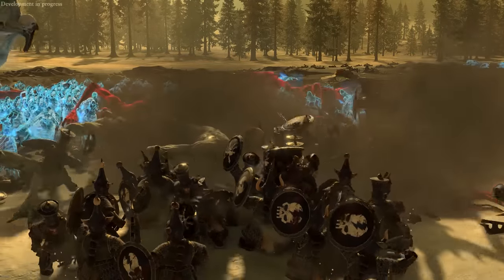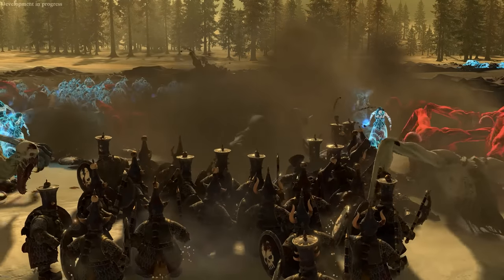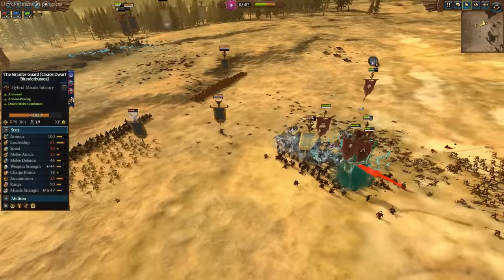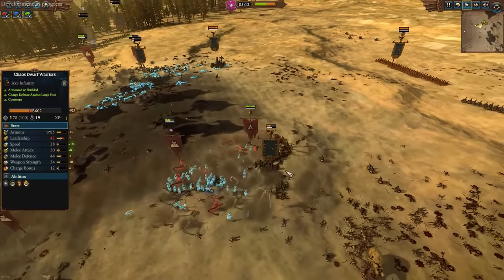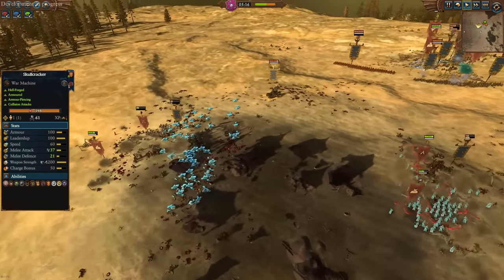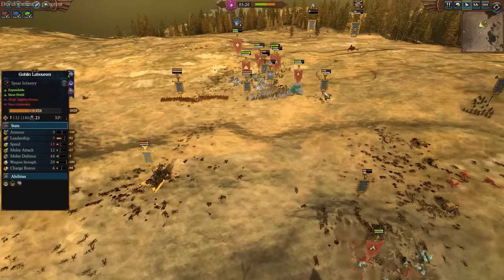They're absolutely ripping apart this Chaos Dwarf infantry. On paper you'd think they should have brought Bull Centaurs with great weapons, but those cannons could have really messed them up, and they would have played a lot higher and tighter around that artillery if it had mattered. They realized very early on there was nothing for the cannons to shoot at, so defending them wasn't really an important proposition.